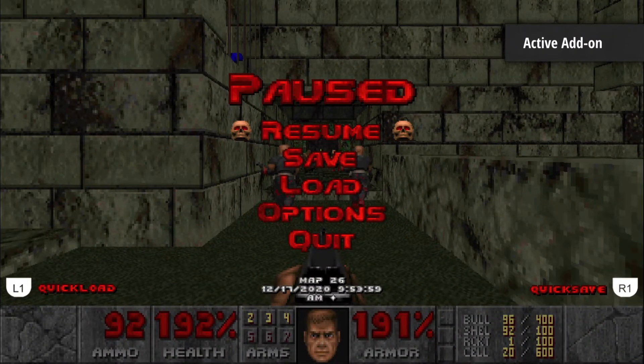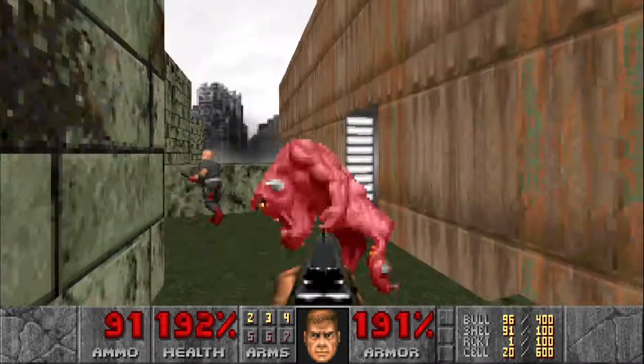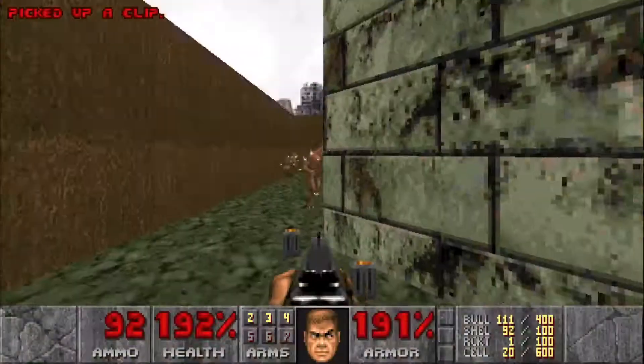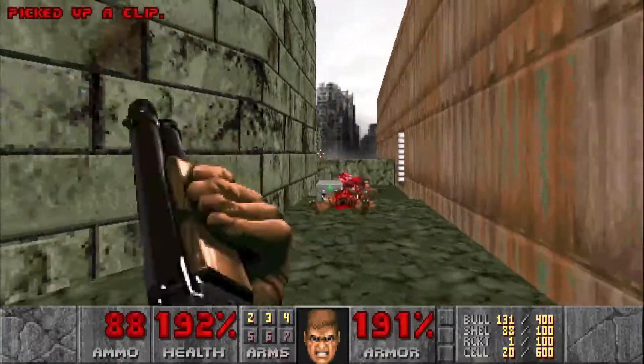This is a 100% playthrough of Doom Zero on Ultraviolence. This is map 3, Marble Zone, and right off the bat we got this pinkie coming at you, so we're going to take him out. Just kill everything that comes at us.